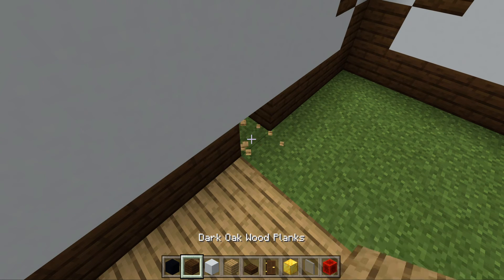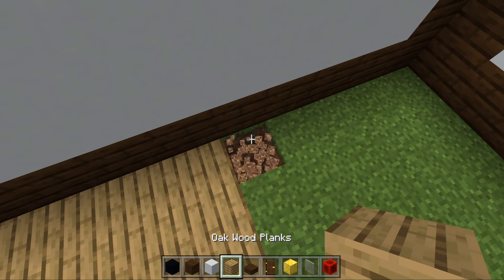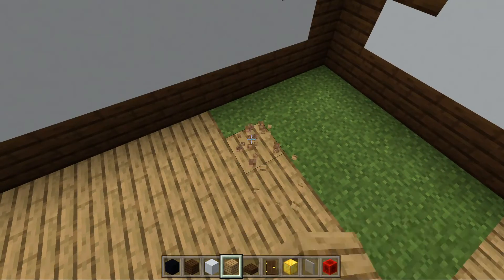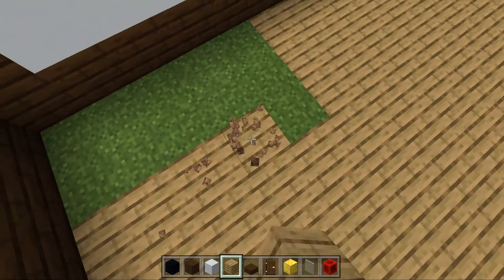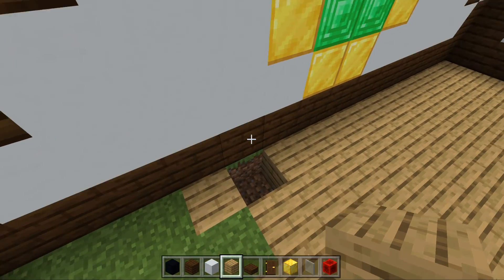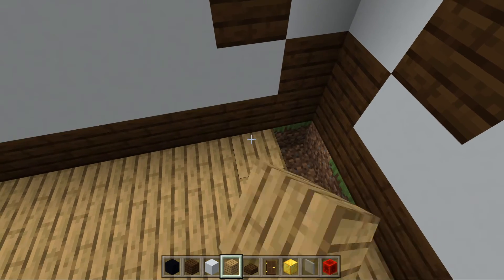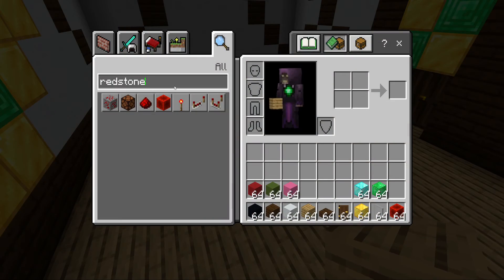When you spawn chickens you can start feeding them by choosing seeds. If you don't want to search the internet, I'll put how to breed them in the description below. When you breed them you can possibly get a baby animal from them. Now let's do the fences.